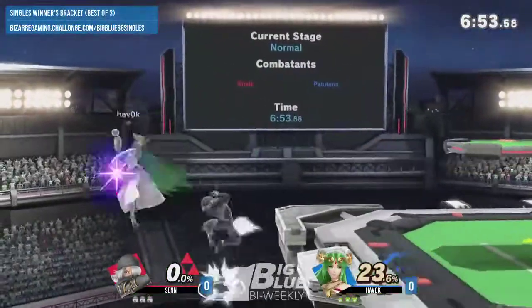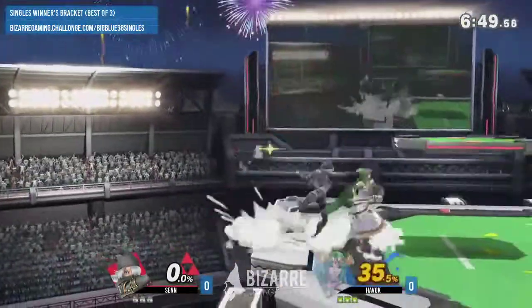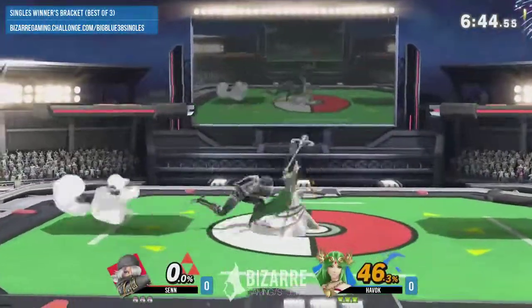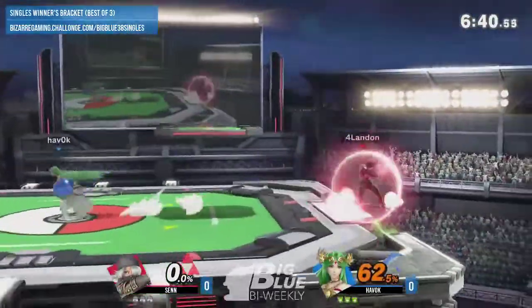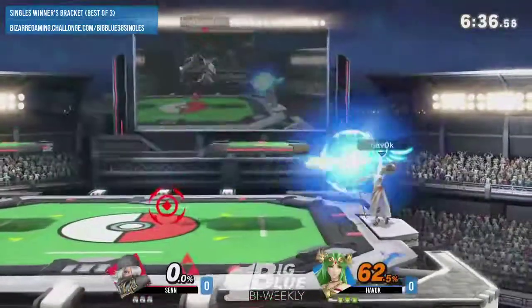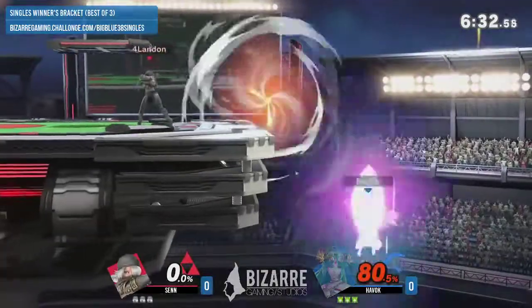Sheik actually works now. She still racks damage really fast — she definitely does that damage racking. But I do feel like if Palutena is able to find her feet, her buttons are a little bit better. It's going to come down to whether or not she can deal with Palutena racking up damage slightly faster.